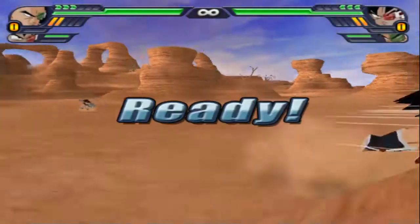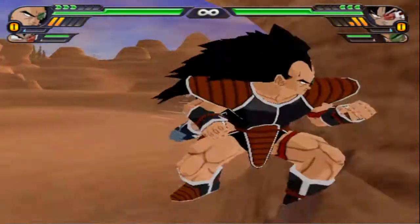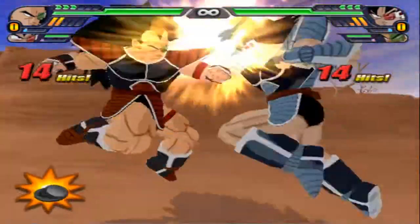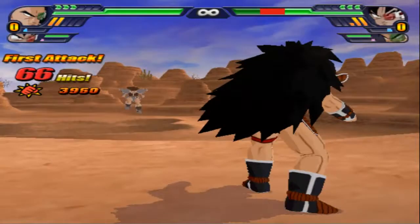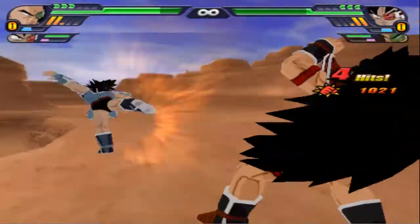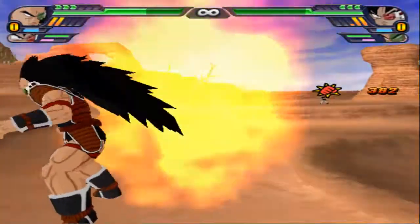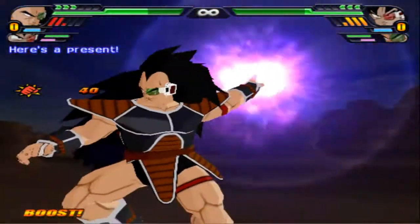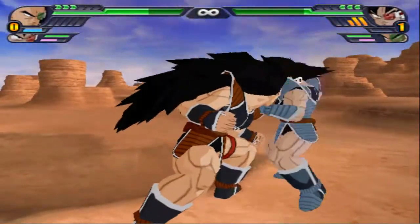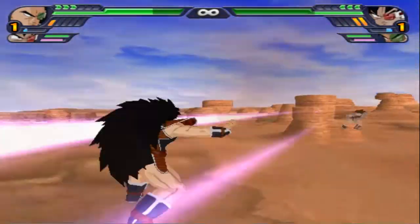They're both in max power, and it looks like Raditz takes it. Oh, it's the power of your brother! Alright, let's see if team one can bring it to round three or not. Got a clash — Raditz wins. Kind of a really lackluster melee combo from Raditz there. Here's a present — misses completely. I wouldn't say misses, more of a dodge. I'd chalk that up to Turlis dodging.